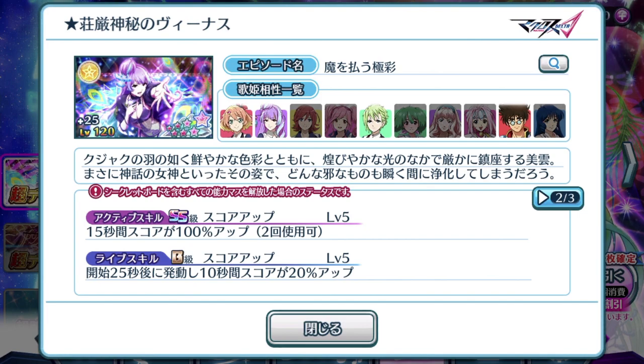Any 7-star plate, if it's fully evolved to 7-star form, comes with a double active skill. So for 15 seconds you get a 100% boost in score, and you can activate it twice during a single play of a song. The life skill, just like Cheryl, comes with a score boosting life skill — but only 20%. Might as well not have it there at all. It's kind of pointless.